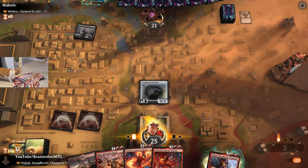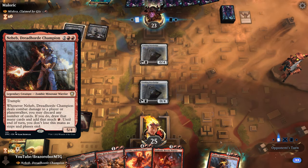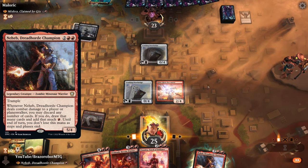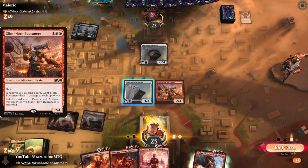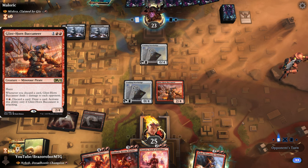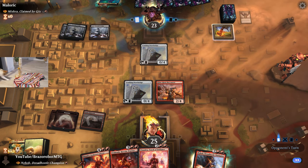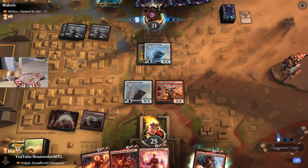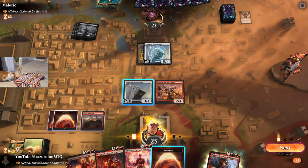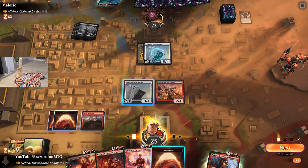Neheb is so good. When it deals damage to the opponent, we can throw away our cards in hand and draw cards equal to the cards we discarded, but also make mana equal to the cards discarded. So we can have explosive turns where we dump 6 or 7 cards, draw our best spells, and have 10 or 12 mana to work with. Neheb holds the record on this channel for being in the most videos — I think this will be the 4th or 5th time playing with him. I really believe we have to revisit some decks more than once.